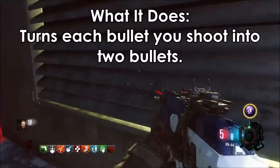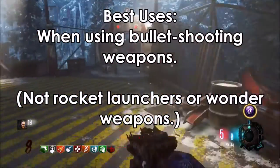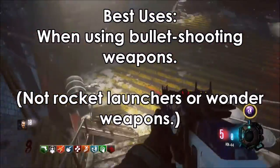Double Tap 2 turns every bullet you shoot into 2 bullets. It is best used on weapons that shoot normal bullets, so not on rocket launchers or wonder weapons.